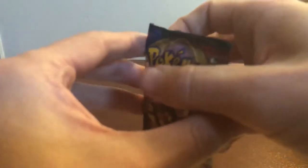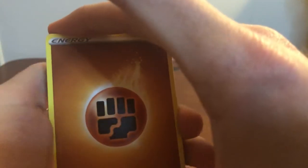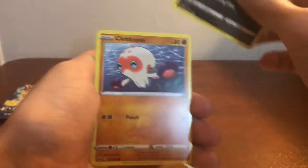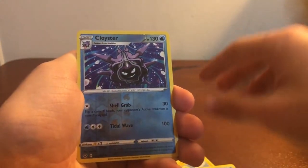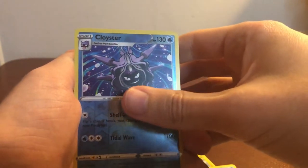Even when it's not a V, it's at least a Holo. Second Sword and Shield pack: I love this set, I really want to get a complete set of it — within reason. I don't know if I can do all the Rainbow Rares and Golden Rares. Fighting Energy, Pal Pad, Sitrus Berry, Qwilfish, Yamper, Skorupi, Clobbopus, Wooloo, Sobble. Reverse Holo Cloyster — that's a rare. I did just pull a Cloyster from the booster box, but this is still a really nice one. And the rare is Thievul Non-Holo. I know I've pulled that one before.